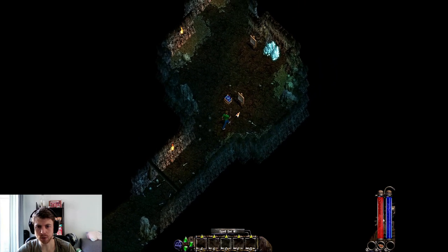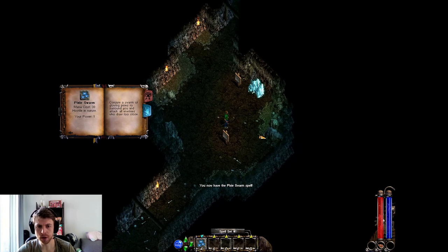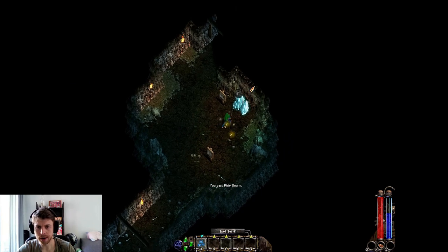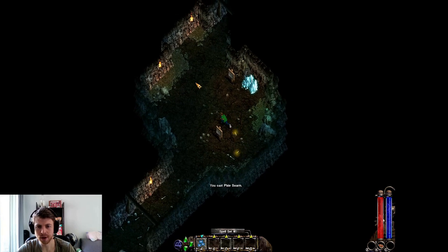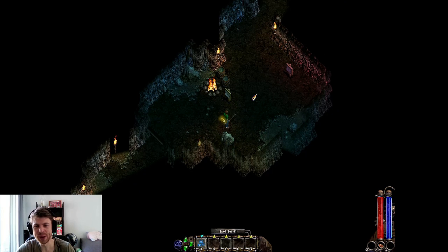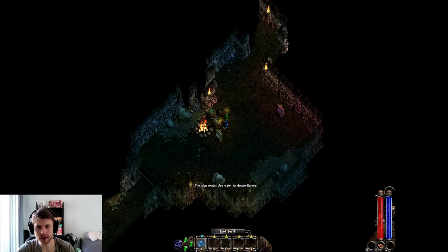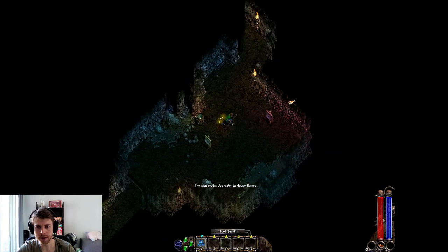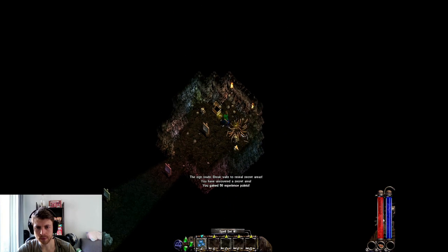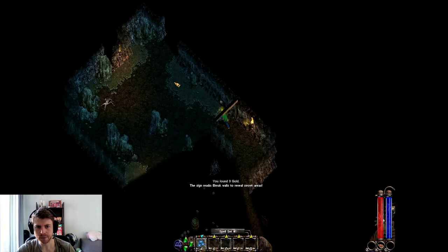We've picked the Conjurer class, which is one of my favorites — you're kind of like a summoner. I love the casting system in this game; I used to make believe with it, making all these signs. So I can push this water in here and douse the flames, break into a secret area, and get the gold. Very interactive, very cool.